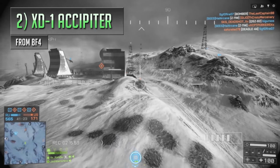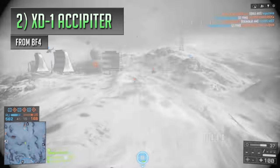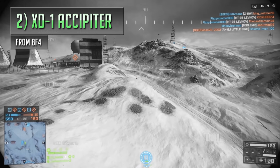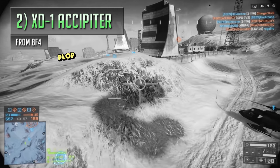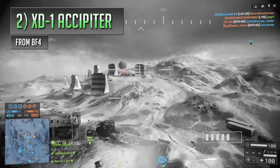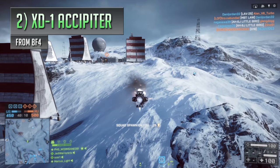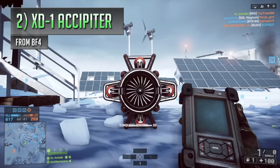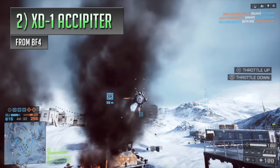Also found on Battlefield 4's Final Stand DLC is a really wacky looking experimental combat drone called the XD-1 Occipital. Although not entirely useful for gunning down players effectively, the XD-1 is one of the strangest things you can pick up, acting like a killer MAV that hovers around peppering targets on the ground with shots. Just like a wasp, it can be squashed pretty easily, so attacking large groups isn't wise. It's more useful against weakened or lone targets — especially snipers who'll struggle to hit it. It has limited fuel but an infinite supply of ammo, making it one of the weirdest battle pickups in the series.